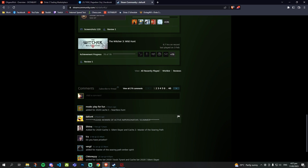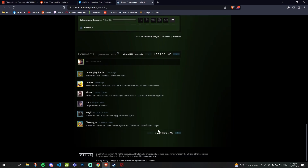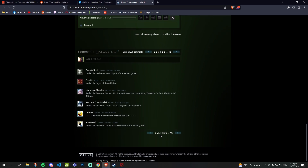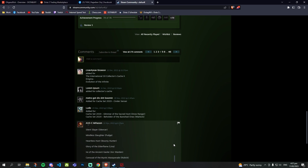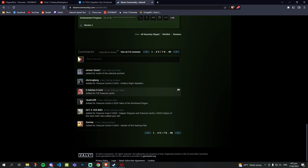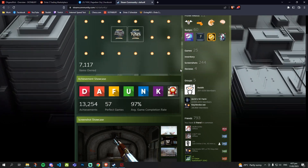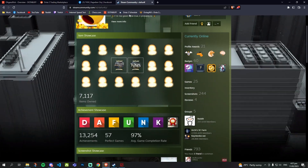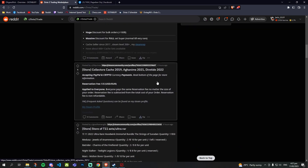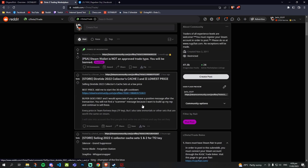Copy the Steam profile URL from a poster's flair and check their profile in your browser. Just as with Method 1, verify the seller by checking their comment section for plus rep comments. If a seller only has 'added' comments and no plus rep, you can't be sure they're trustworthy. That's what you should do to verify any seller on this subreddit.